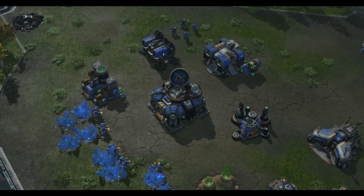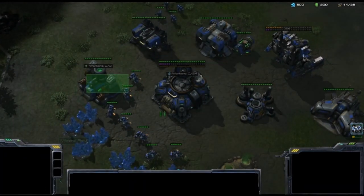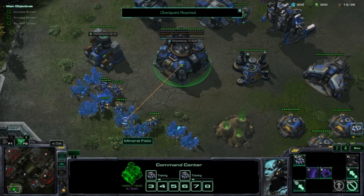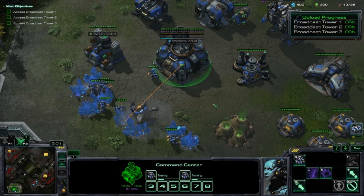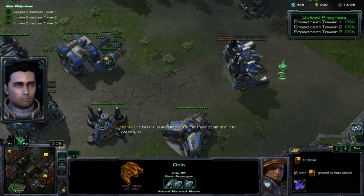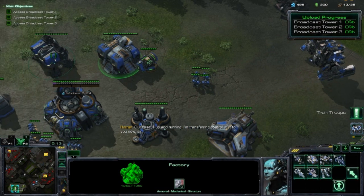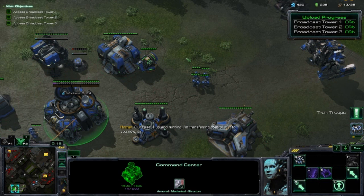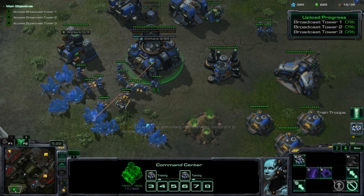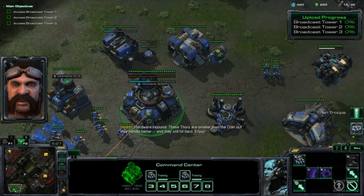So this is a fairly tricky mission. You can defend the first wave just using your Odin, no problem. It'll have no problems with that. I did some upgrades - I've got the tech reactor, so that should help out quite a bit in these situations. These doors are smaller than the Odin. So I'm gonna use this guy over this side to try and handle the flanking force if they come with one. I think they do.